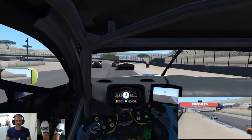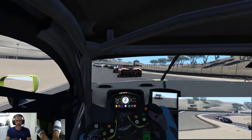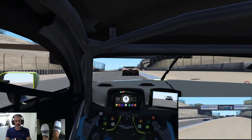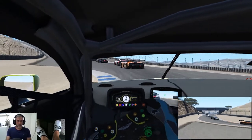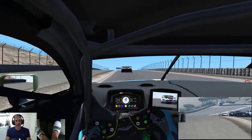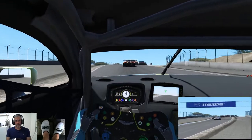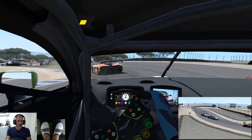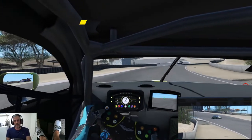4th corner here is a hard braker, down a gear and then power up the hill. It's 180 feet of elevation change in the circuit — I don't know what that is in metres off the top of my head. The walkthrough is going to be a yellow for sure. Yep, get around that.